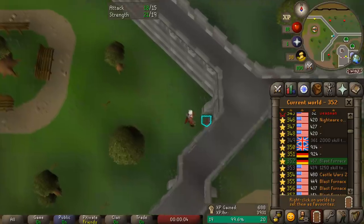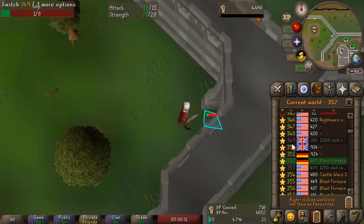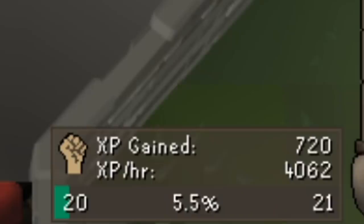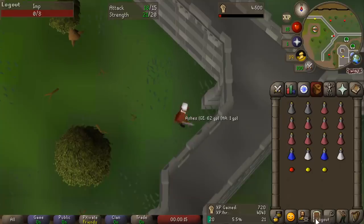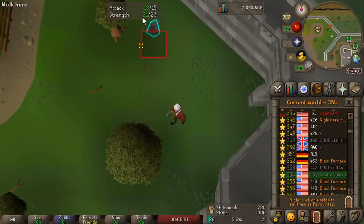We're just about to hit another strength milestone - that is going to be level 20 strength. We just locked in a blazing quick speed of 4,000 experience per hour. I'm on a complete tear right now, finding imps left and right. 4,000 experience per hour is definitely on the upper end.